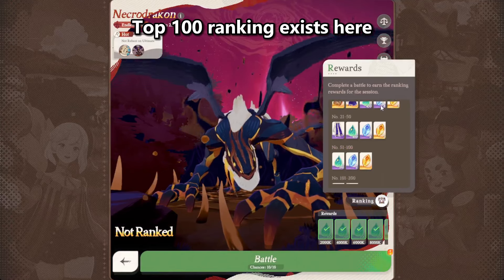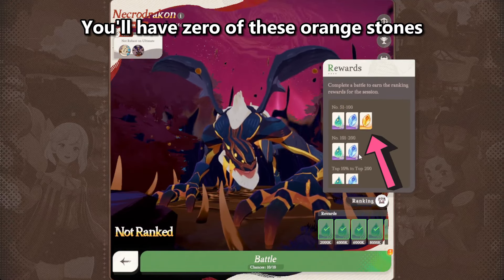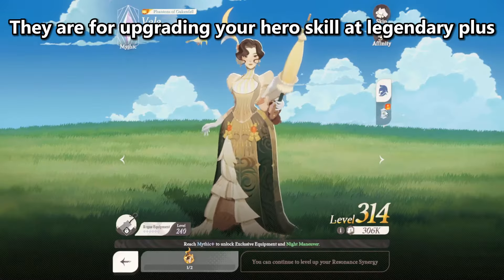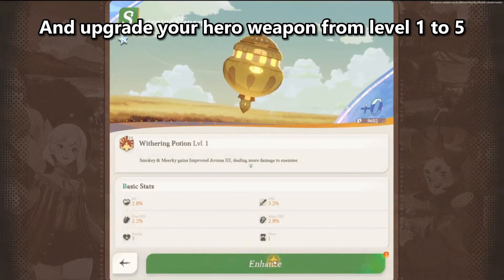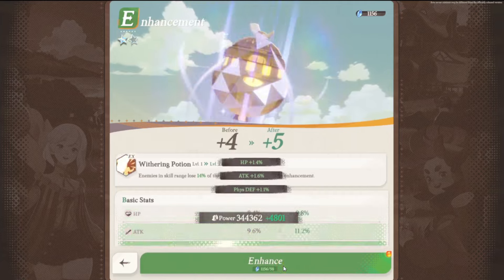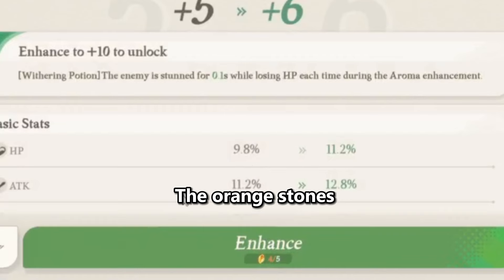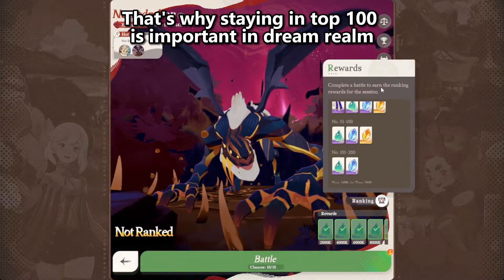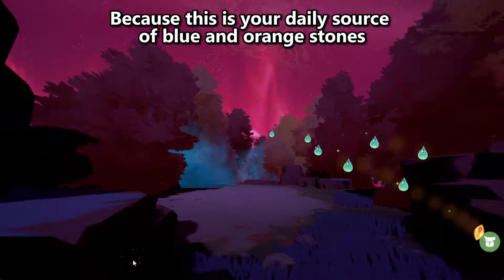A top 100 ranking exists in Dream Realm, and if you're out of the top 100, you'll have zero of these orange stones. The blue stones are for upgrading your hero skill at Legendary Plus and upgrading your hero weapon from level 1 to 5. For level 5 to 15, you'll need the orange stones. That's why staying in top 100 is important in Dream Realm, because this is your daily source of blue and orange stones.